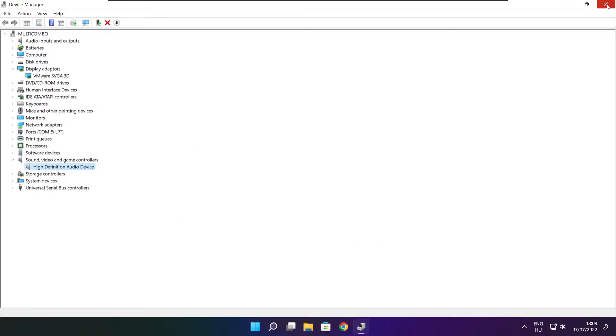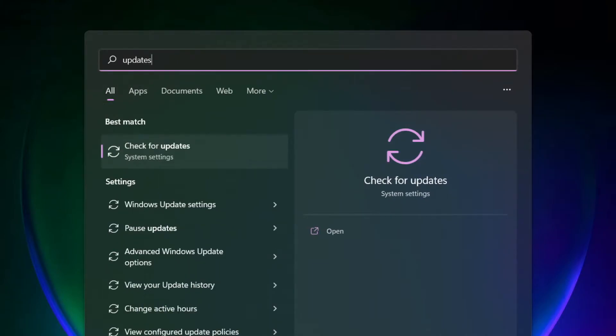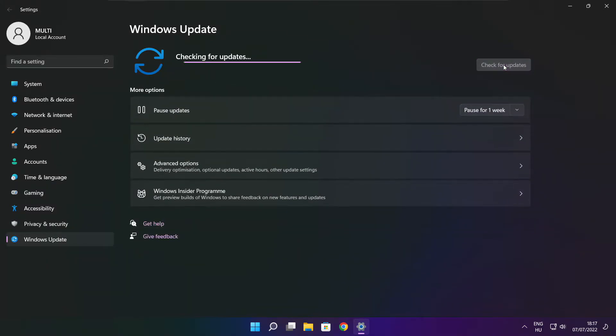Close the window. Click the search bar and type update. Click Check for Updates.